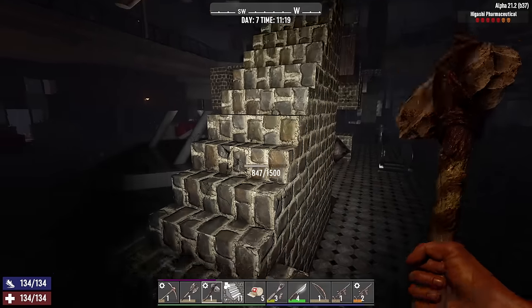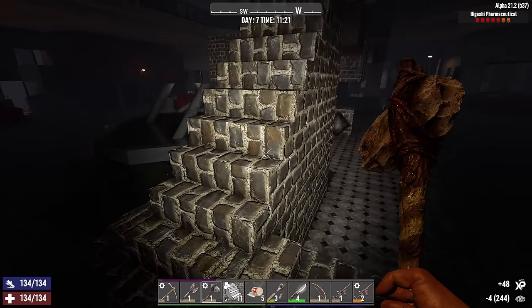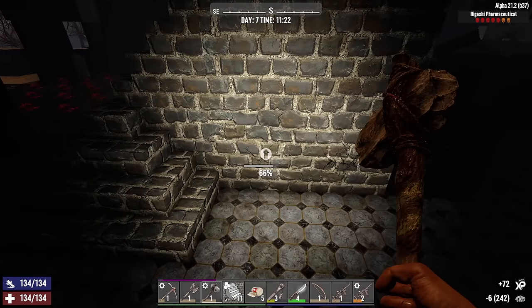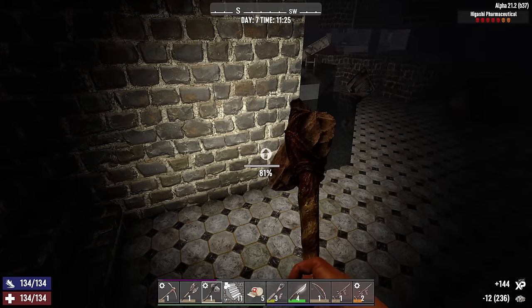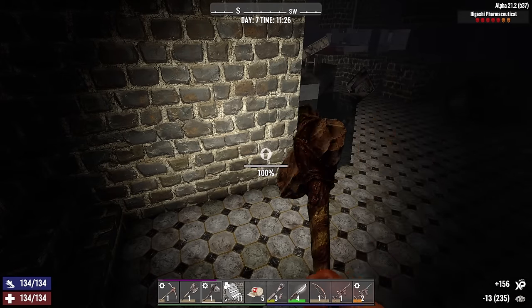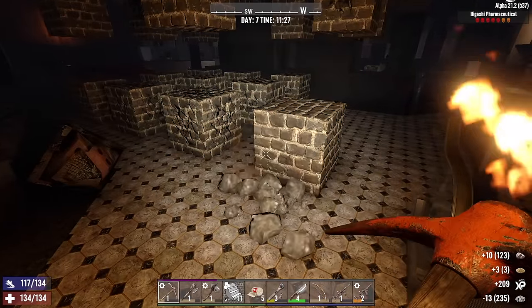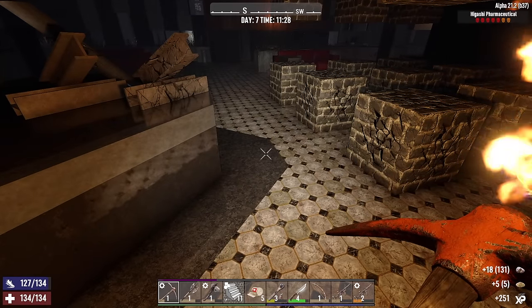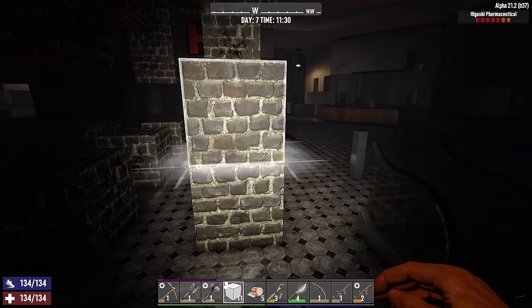These steps with the catwalk worked out alright. I'm thinking we could put plates on the side of the steps to make them last longer - plates or ladders. Ladders might work even better because then the zombies might not attack the ladders; they might use them to get to the top of the stairs, which is what we want. I also think a longer catwalk would have been better. Now we're in a confined space here, so we're limited, but when I build a second set of stairs I'm gonna see if I can make the catwalk a bit longer.